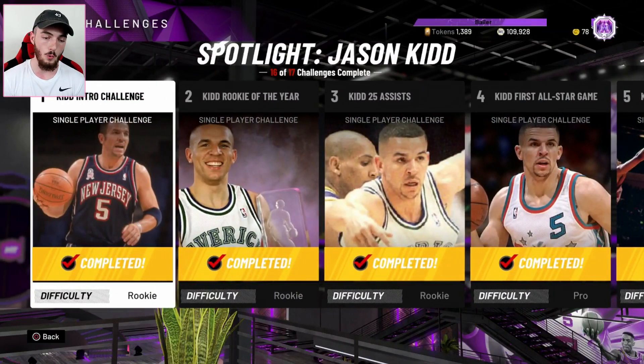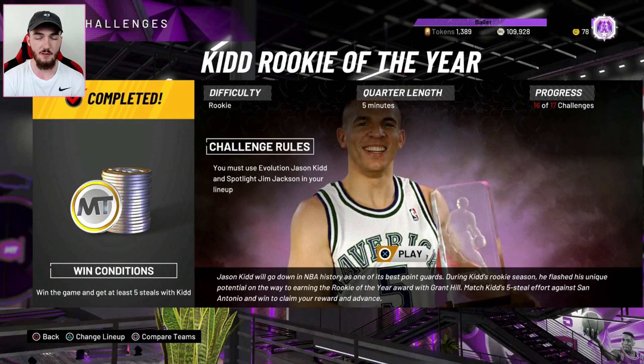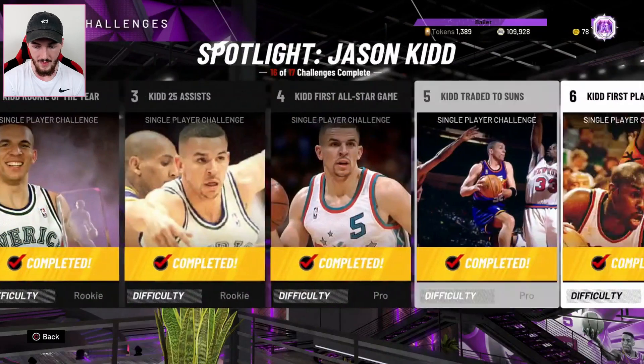Now, I have all players besides the Pink Diamond Hakeem Olajuwon, and I don't have enough MT. But I'm going to be getting it very soon. Most of these games are just win. You have to get 5 steals — I think you have to get 5 steals twice. I'll show you guys a really easy method. It's always on rookie when you have to do it. But other than that, it's normally win games. There's 25 assists. That's pretty easy, and it's on rookie.